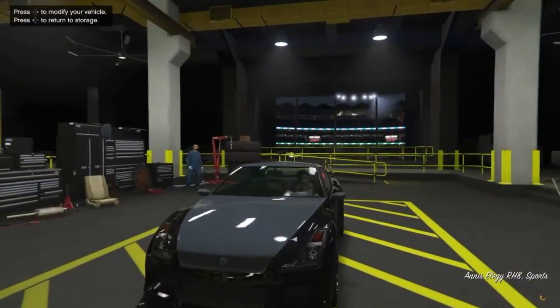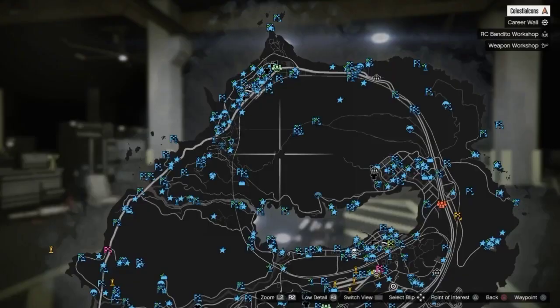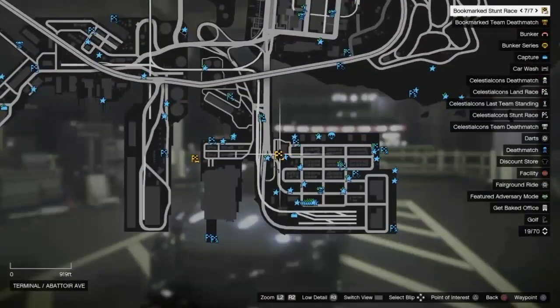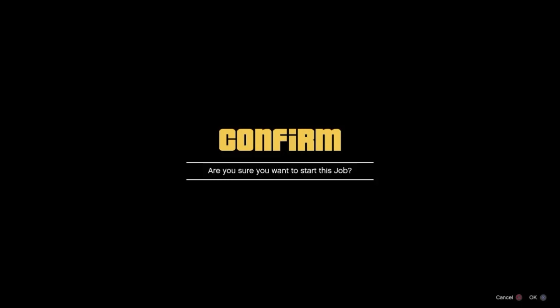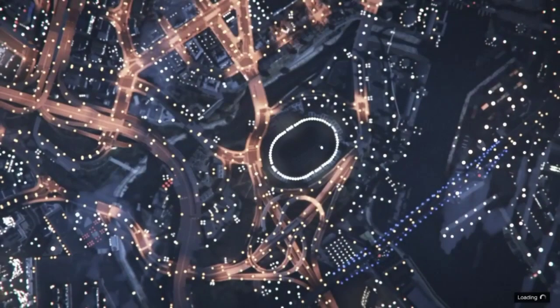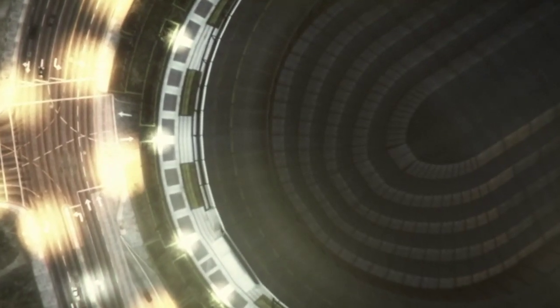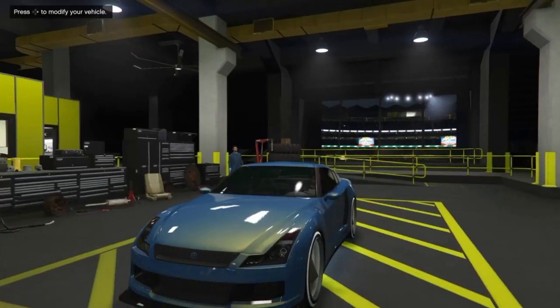So you're going to change the tire design and then go back and get in the RH8. When you get in the RH8, press pause and go to the bookmark job that I put in the description on the map — it's right here. You're going to sit on this alert, and when you get on this confirm alert, you're going to accept it and spam left on the d-pad. You should see the animation happen for a quick second and you should spawn with the car merged.